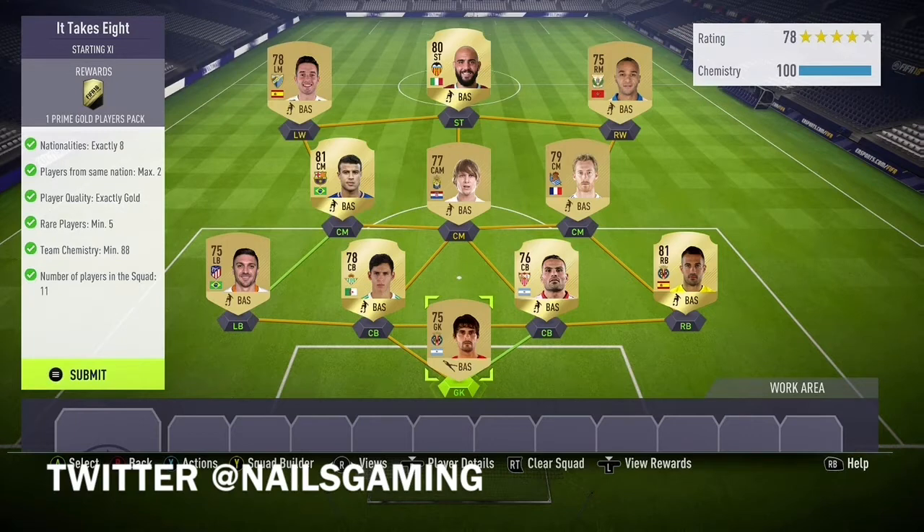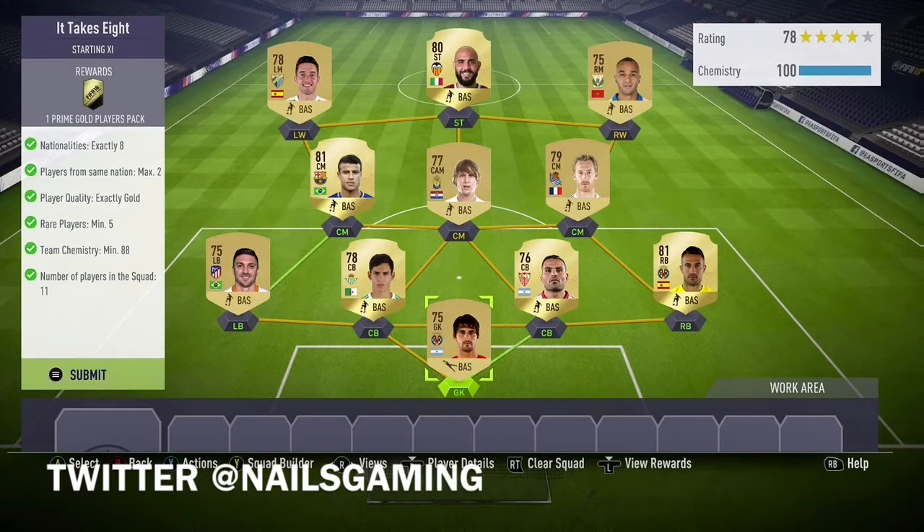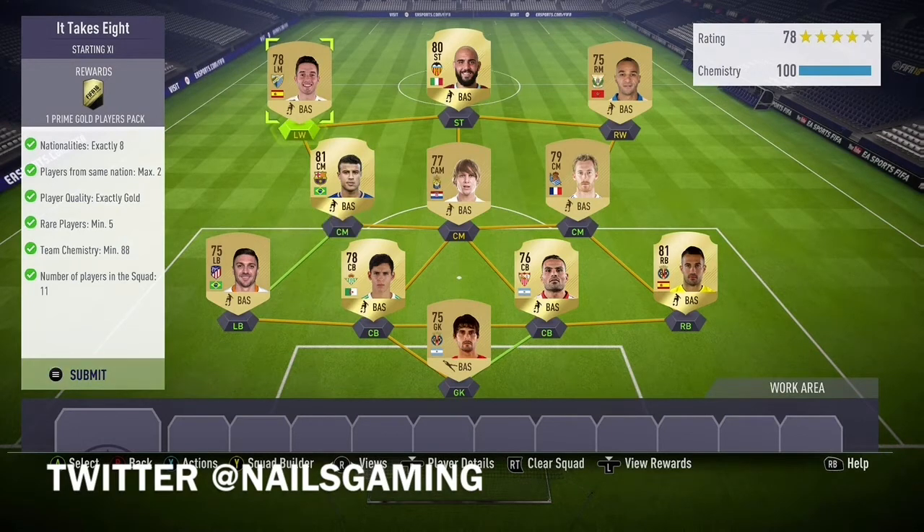Into the video — the It Takes 8 SBC. We need exactly 8 nationalities, max players from the same league: 2, exact quality: 2, rare players: 5, team chemistry: 80.